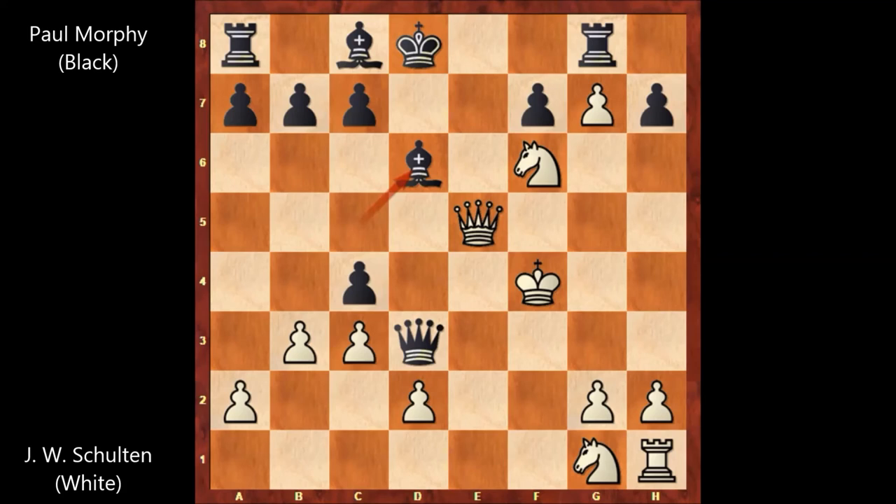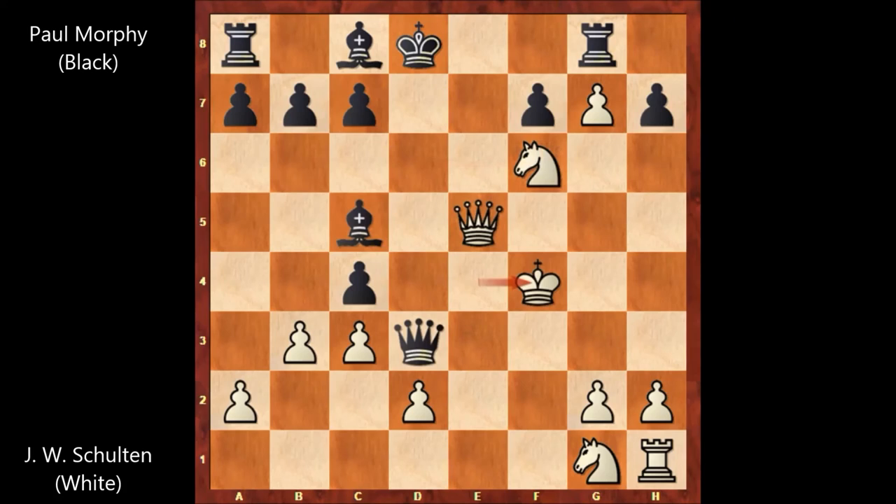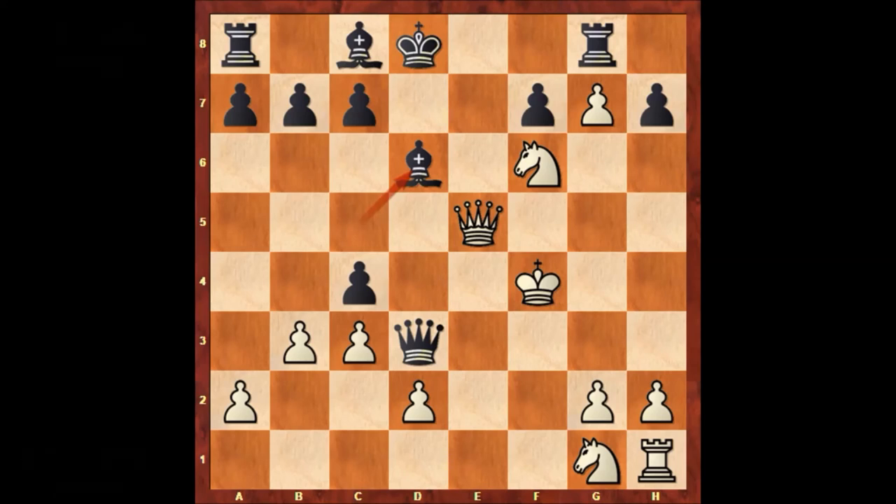Let me show you the possible continuation. The queen is pinned and black is winning the queen. If queen takes on d6, queen takes queen, king to e3, queen takes knight — and this is over for white. That's why after Paul Morphy played bishop to d6, Shulten resigned. Another very simple, very short, and very entertaining chess game by Paul Morphy. I hope you enjoyed watching this video and I hope to see you next time. Take care, bye bye.